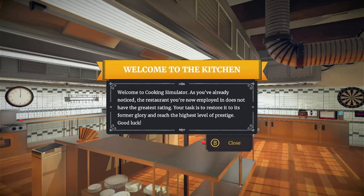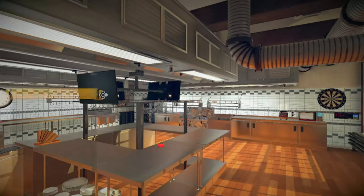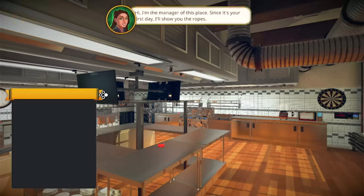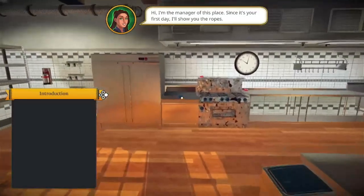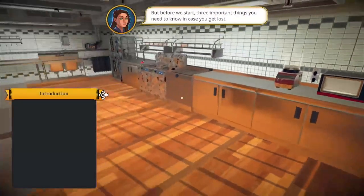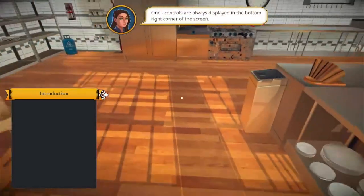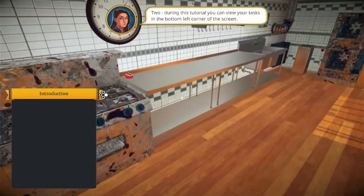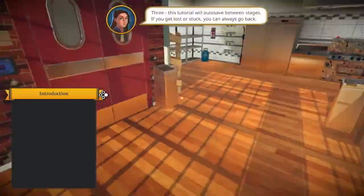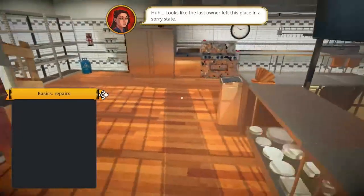Welcome to Cooking Simulator. As you already know, this restaurant you've now been employed at does not have the greatest ratings. I'm gonna make them even worse. Follow tutorial on the first day. Hi, I'm the manager of this place. Since it's your first day, I will show you the ropes. Controls are always displayed on the bottom right screen corner. During the tutorial you can view your tasks in the bottom right corner of the screen.